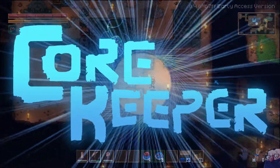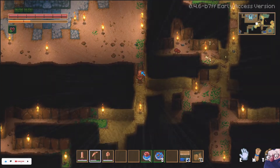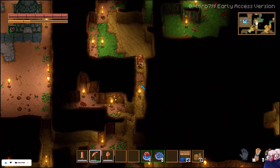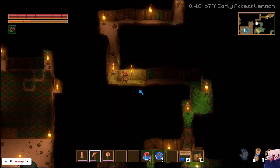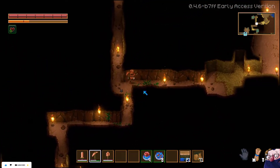Hello and welcome back to Core Keeper. We are back, and we are going off in this direction again because we still need to find some tin. We're on a mission for tin — we need loads and loads of it.